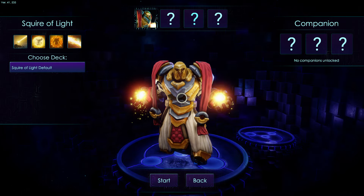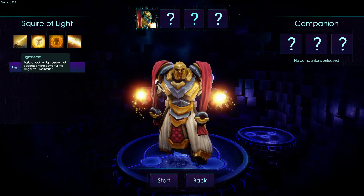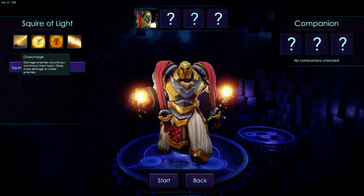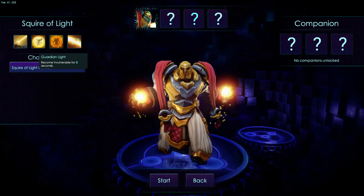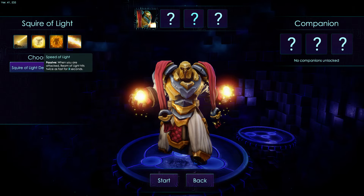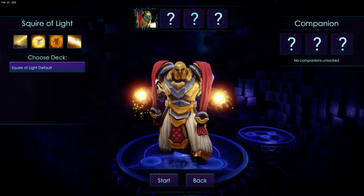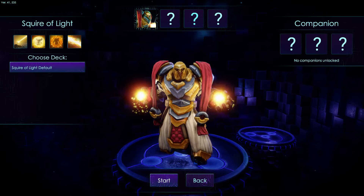We've got the Squire of Light, which I guess is the only character we have at the moment. His spells are: Light Beam, a basic attack that becomes more powerful the longer you maintain it; Overcharge, damages enemies around you and knocks them back dealing more damage the closer you are; Guardian Light, makes you invulnerable for two seconds; and Speed of Light, a passive where beams hit twice as fast for two seconds when you're attacked. We don't have any cards yet or companions unlocked, so let's hit start.